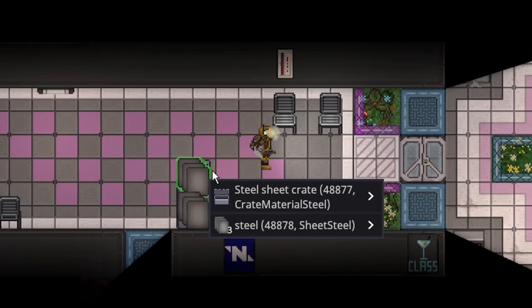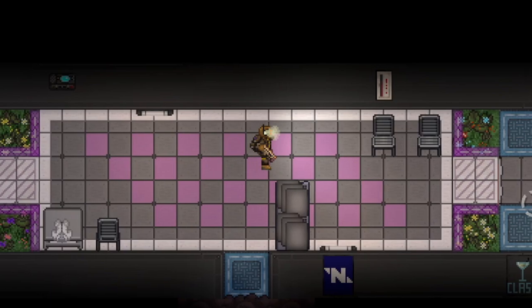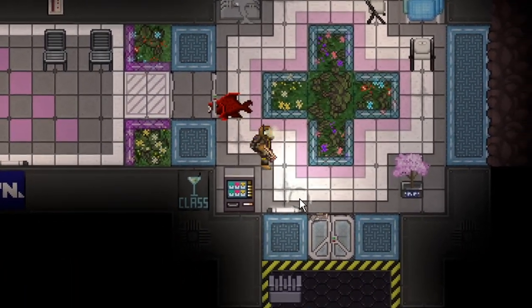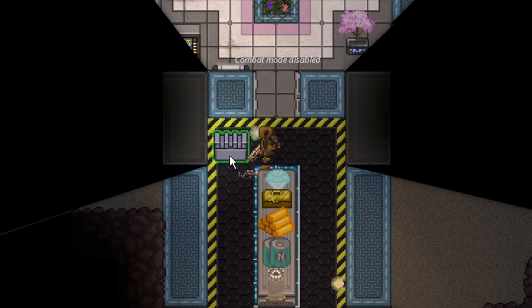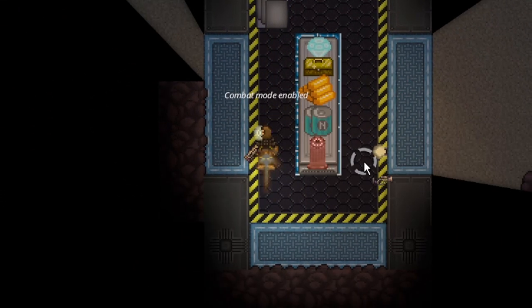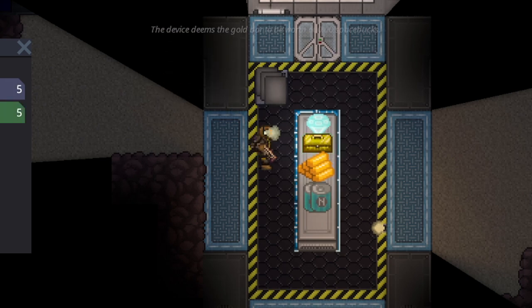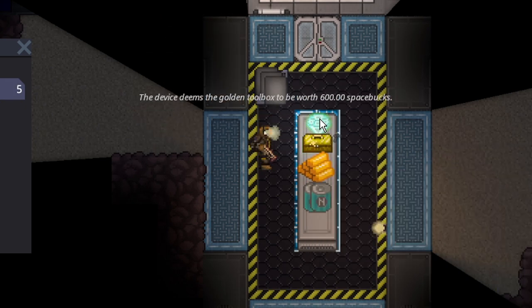Two sheets of steel, 180 steel. You definitely want to bring meds for this — either hit up cargo itself to request meds early, or just go to medical and take a few pills. Either way, be careful so you don't take damage like I did. 600 space bucks. What's the toolbox itself worth? 600. What's a diamond worth? Diamonds probably shouldn't be worth nothing. Steel's worth almost as much as gold. Either way, this isn't about cargo prices.